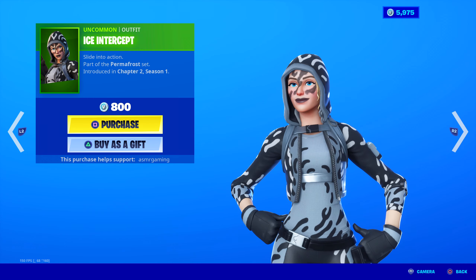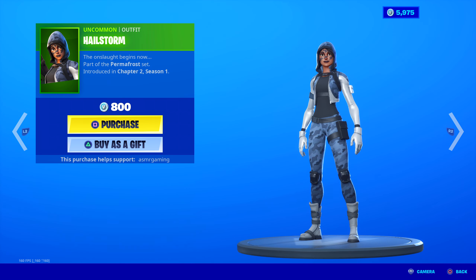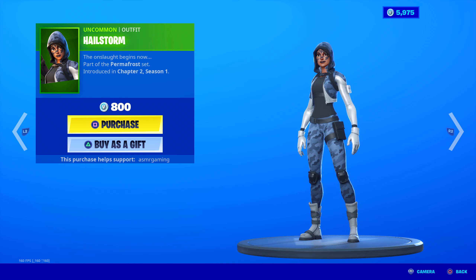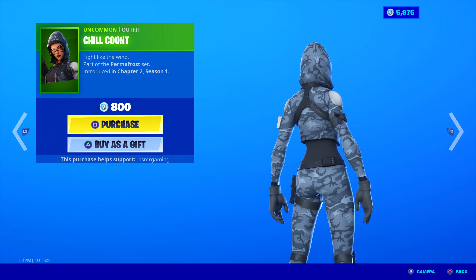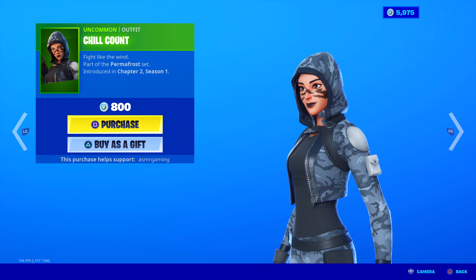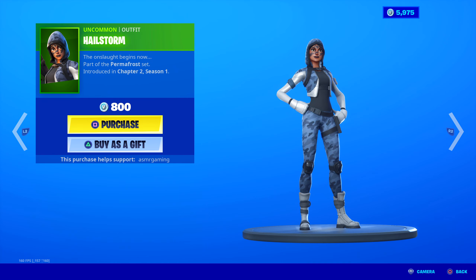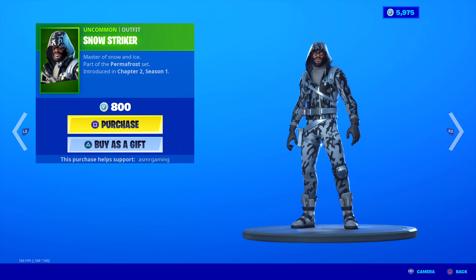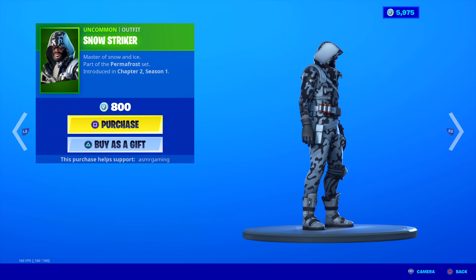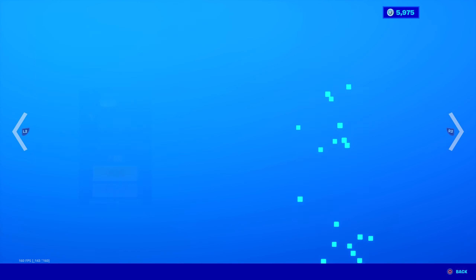Ice Intercept — slide into action. There's kind of a difference between the skins: the camo changes color, and the belts differ too. This one has a silvery belt; the camo is more black and white on her jacket. Depending on which one you like most, you can pick it up. Would be nice if every version had edit styles, but it's an uncommon skin. I like Chill Count the most, probably. I think she looks pretty cool. Should I get this? I think it's my favorite out of those.